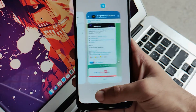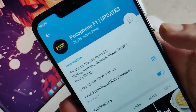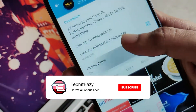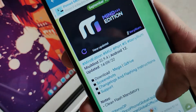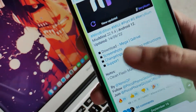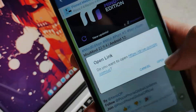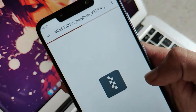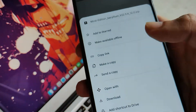First, we need some files, which you can get from the Telegram channel — I'll link the channel in the description box below. Visit the channel and you'll see a notification which says Mined Edition, the latest build running on Android 12 and MIUI 13. Simply click on the download link, which can be G Drive or Mega. I prefer to click on the G Drive link, and once it opens, click the three dots and click the download button.